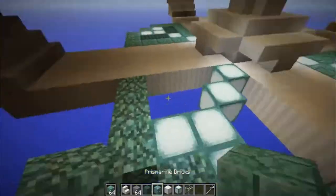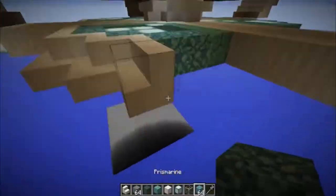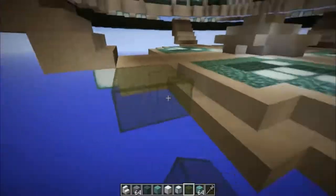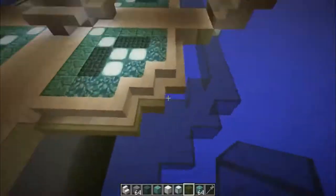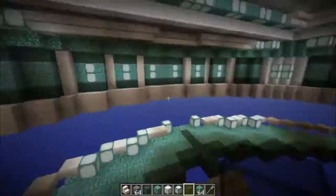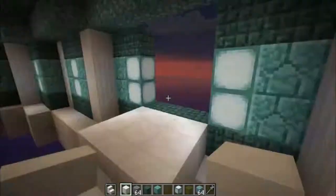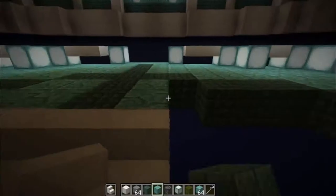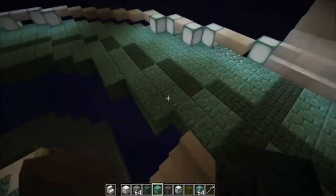Here you can see I'm designing the floor of the main console area using some sea lanterns and some prismarine and dark prismarine. As you can see I went around it with quartz stairs which gives it that indent. And then around that, that's green stained glass. So here I wanted to put some corridors on — I'll do that in the next video, not this one, just because of the time limit.